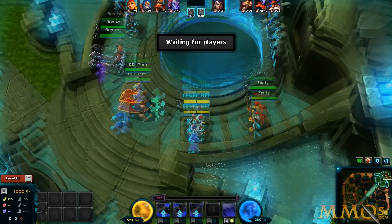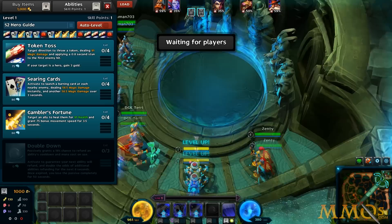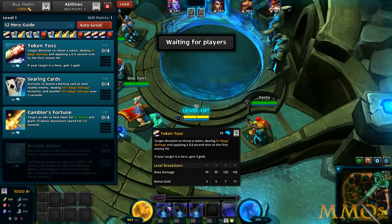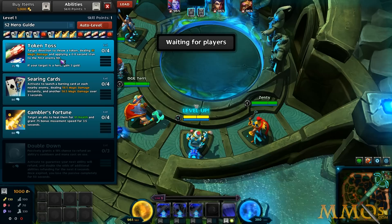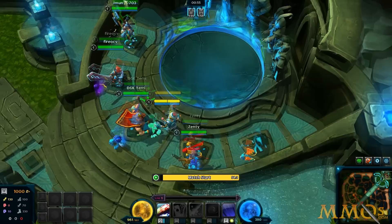We just entered the game and we're waiting for everybody else to load. Right away I can start shopping — I start with 1000 gold. The game has a very sleek interface; you can very easily see what's going on and everything is pretty well described. I like the fact that the game tells you what each ability does very simply and you don't have to read anything to figure it out. I'm going to get Token Toss — target direction to throw a token dealing 91 magic damage and applying a 0.8 second stun to the first enemy hit. If you target a hero, you gain 3 gold. I'll take it.